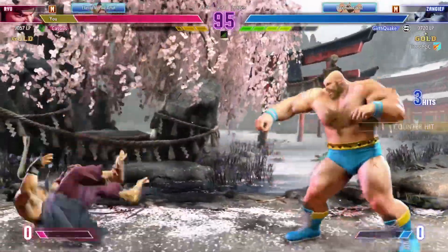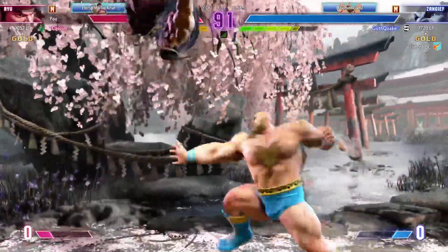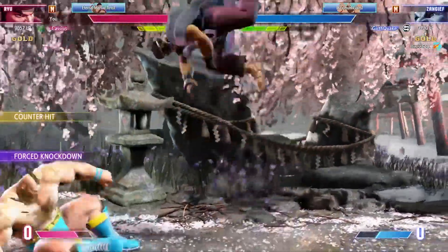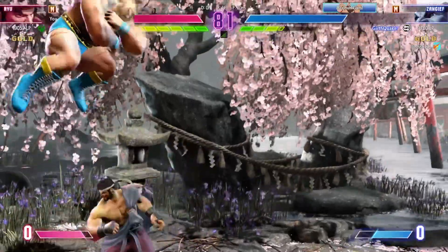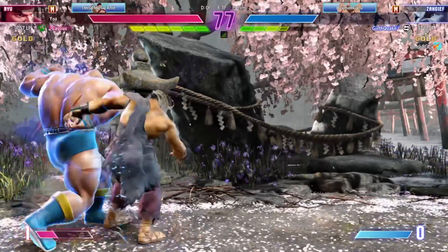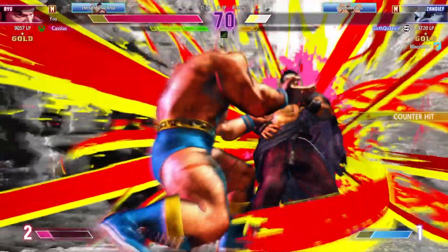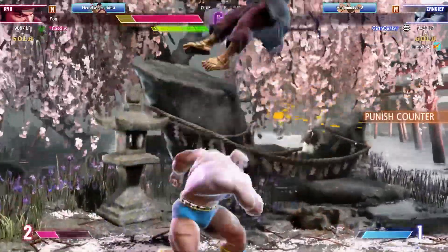The jump in catches them. Denies the jumping attack with a jumping attack of their own. Uses the target combo to take a chunk of damage off the opponent — that attack landed for a counter hit. They'll have to decide how to follow up. Player 1 pushes the opponent into the corner, trips them up. Gets the parry in and adds some pressure. The grab misses. Takes a trip.